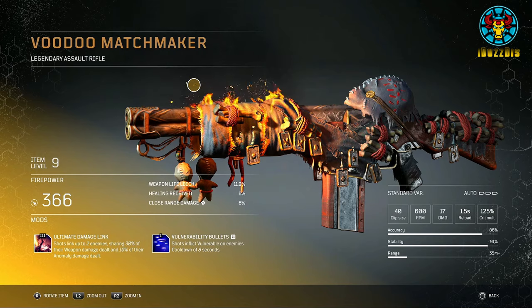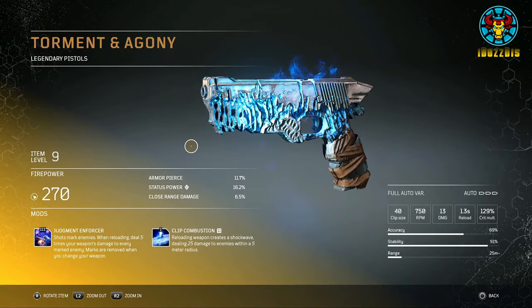The Voodoo Matchmaker leaves you with a weakened follow-up enemy after the initial target. Aesthetically, this weapon looks like it was taken straight from a voodoo witchcraft bench — voodoo charms and bones hanging off the barrel, and there's fire. This is what a legendary should look like.